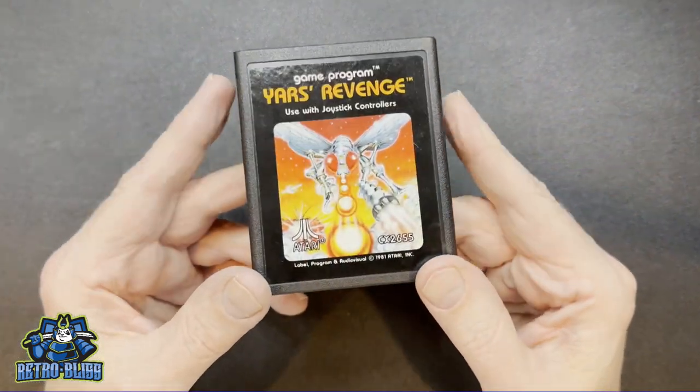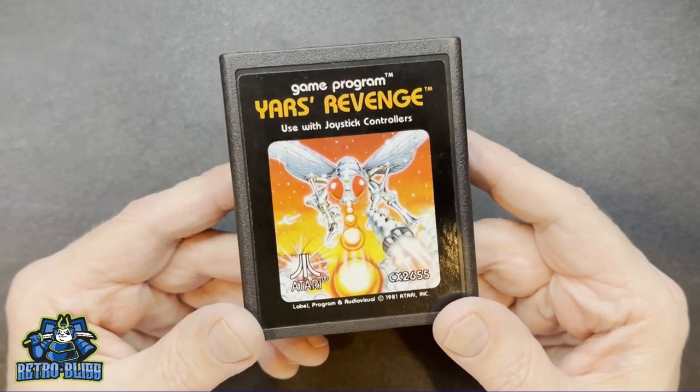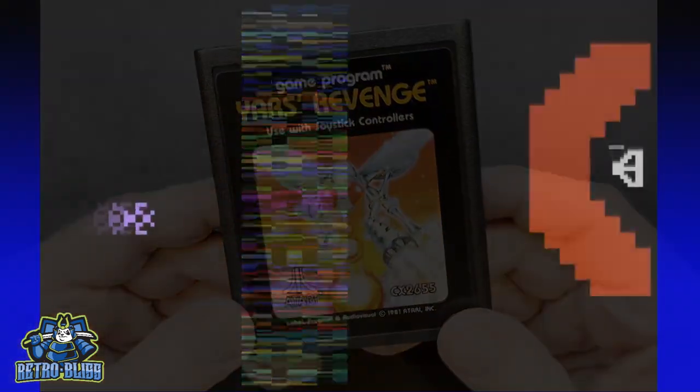The player controls an insect-like creature called a Yar who must nibble and shoot through a barrier in order to fire his Zorlon Cannon through a breach. The object is to destroy the evil Quotile which exists on the other side of the barrier.